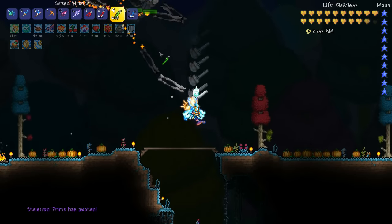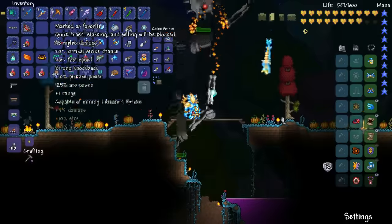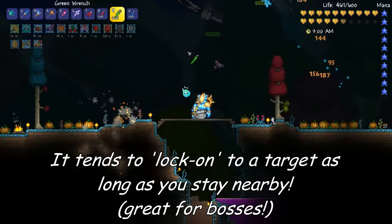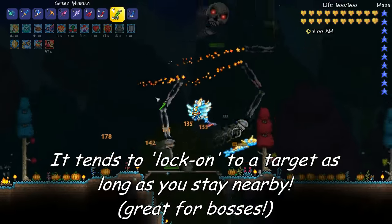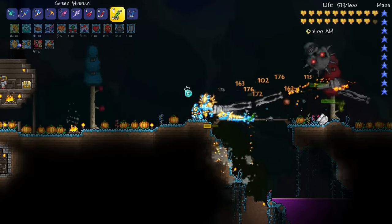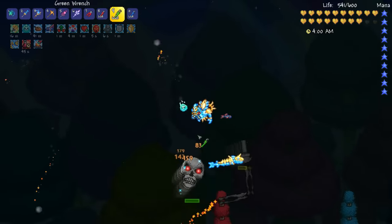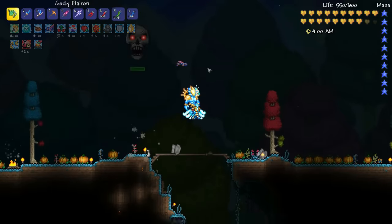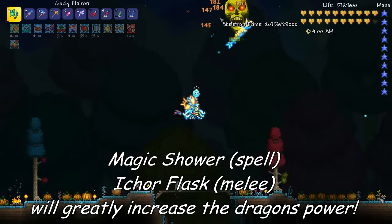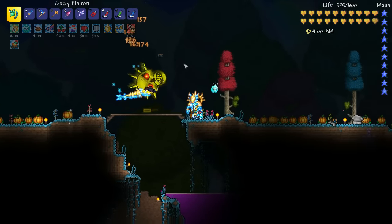Next we're going to look at the Stardust Dragon and I've got it attacking Skeleton Prime here. With the summoner gear it does over 100 damage — I've also got some buff potions on so it doesn't quite do 133 but it can get up there. You can see it hovers over an enemy and just does rapid, quick attacks, constantly hitting for over 100 damage, sometimes getting up to 150 or more. Now if you couple this with things like an Ichor potion you can see that with the reduced armour it's just shredding Skeleton Prime all by itself, and that's not even without adding in other minions.